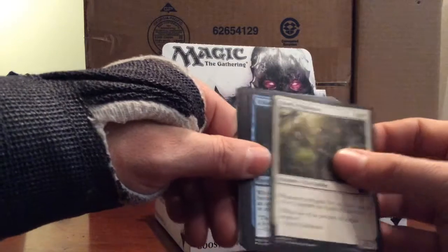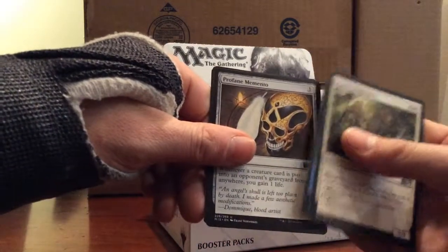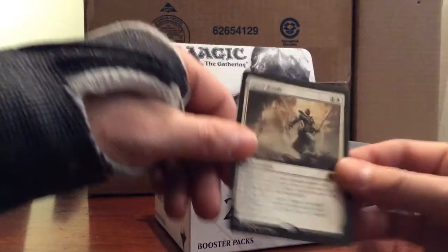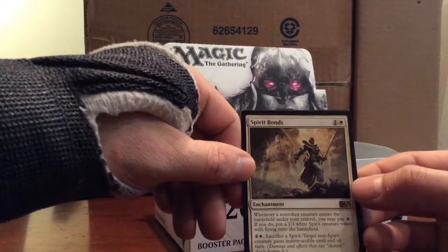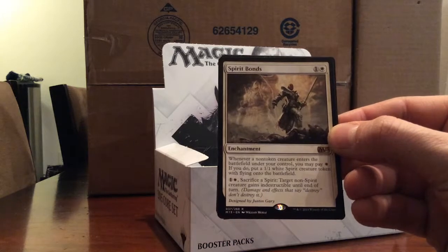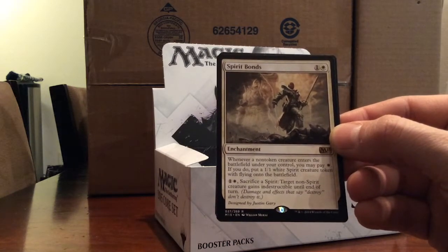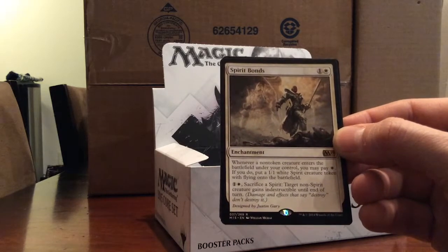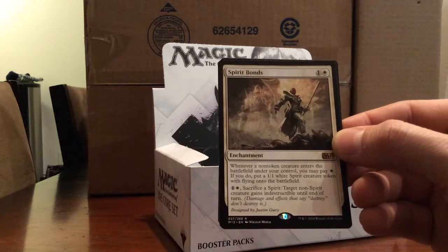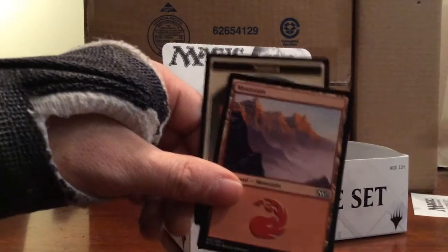Ajani's Pridemate, Diffusion Sliver, Profane Memento. And our rare is Spirit Bonds - one white and one, enchantment. Whenever a non-token creature enters the battlefield under your control, you may pay one white. If you do, put a 1/1 white Spirit creature token with flying onto the battlefield. Pay one and white, sacrifice a spirit: target non-spirit creature gains indestructible until end of turn. Not bad.